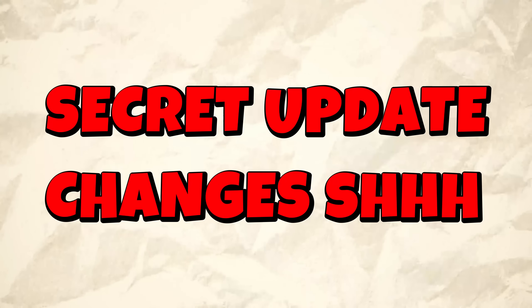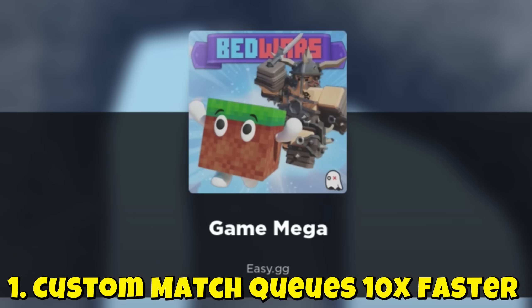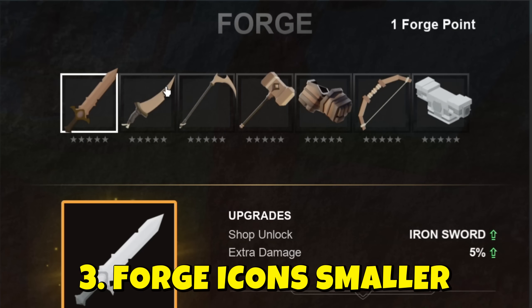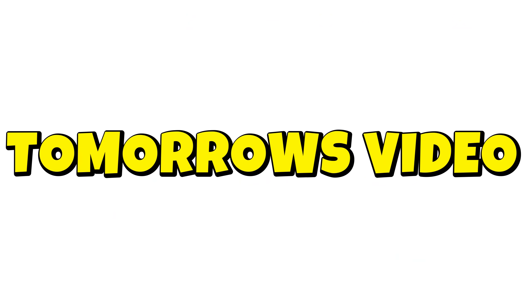Here are a few secret changes in the update. Creating a custom match is now 10 times faster — it loads instantly. In custom matches, there is now a separate UI for scripting with the forge table. The devs have made all the forge icons a lot smaller. There is a new Bedwars scripting update, and one of the features is really crazy — I will show it later in the video.